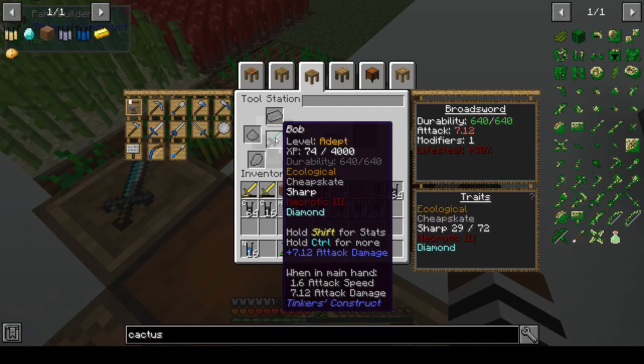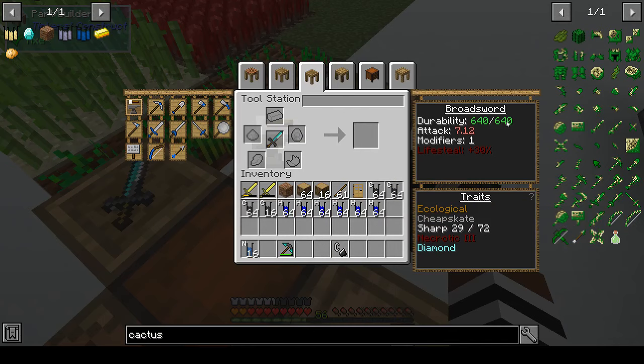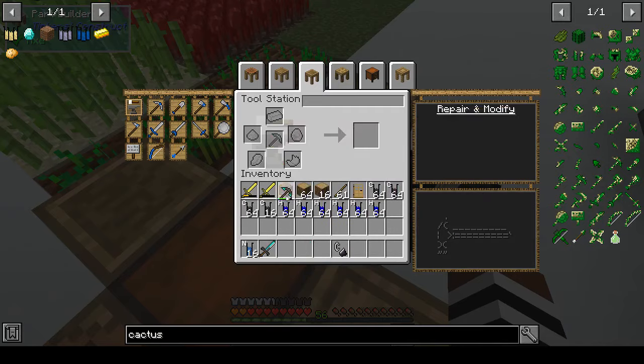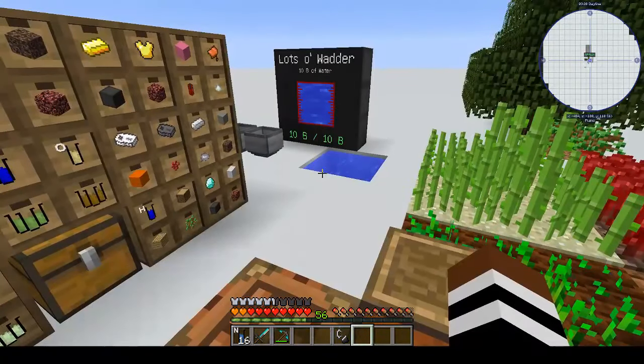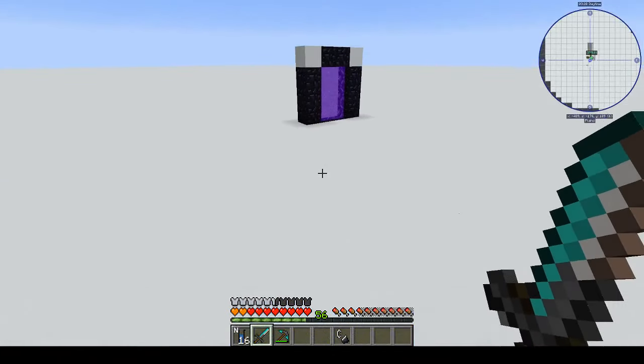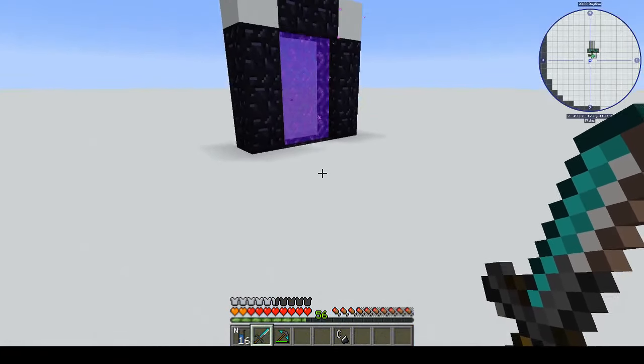I also got a couple of drops of evil so I put those to good use. I put a diamond on the sword to give it a bit more durability, and did the same to my pickaxe. So I have a shiny sword that gives you lifesteal.